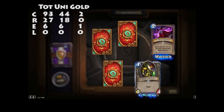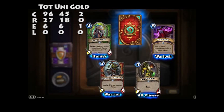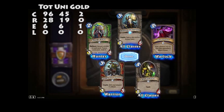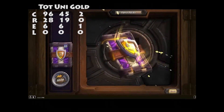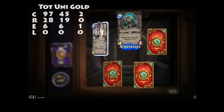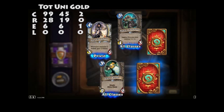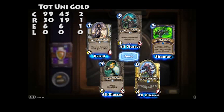Demon Fuse, Orgrimmar Aspirant, King's Elekk, Coliseum Manager — Inspire: return this minion to your hand. Holy Champion, Silent Knight. Golden Rare — Mukla's Champion. I've got two of those. I've got three Champions in that pack.